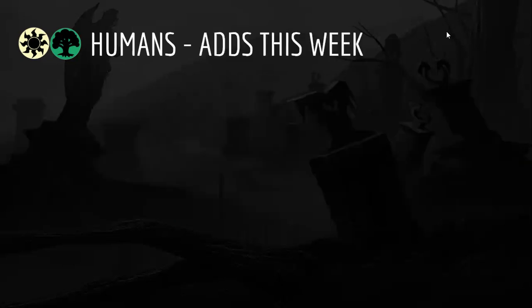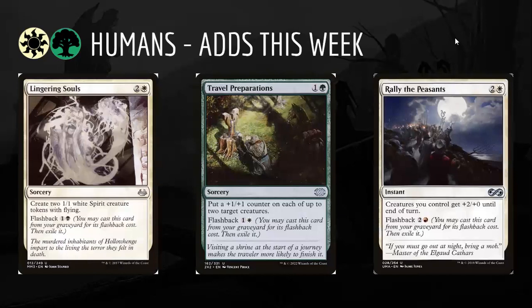If you can get those good uncommons and premium removal, you're in really good shape to draft it. In terms of what Green-White Humans gets this week from Shadows of the Past: Lingering Souls is one of the most busted uncommons in limited history — even if you can't flash it back, two 1/1 flyers for three mana is really good, but it shouldn't be too hard to find a black source. Travel Preparations is the big one for this deck — two mana to put two plus-one/plus-one counters on creatures, then you flash it back and it gets really out of hand. Back in original Innistrad, decks with three or four copies were very difficult to beat — it's almost like an anthem for your team at common. Rally the Peasants is a good overrun-style effect, less of a priority but worth looking out for.